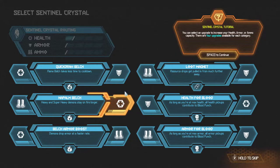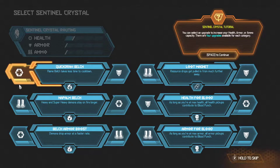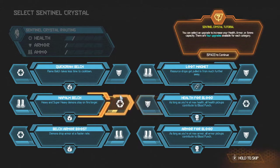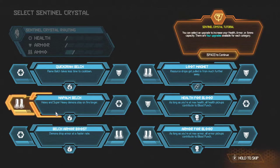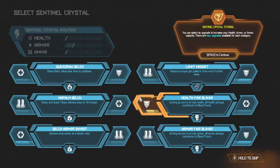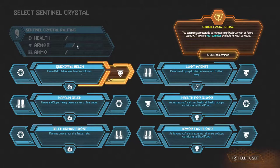So these are the things that we had to find in boxes and stuff in 2016. Flame belch — no. Loot magnet. Health for blood: as long as you're at max health, all health pickups contribute to blood punch. Maybe not. Heavy and super heavy demons burn longer. Demons drop armor at a faster rate. I'm guessing blood punch is either our actual punch or it's something we haven't unlocked yet.